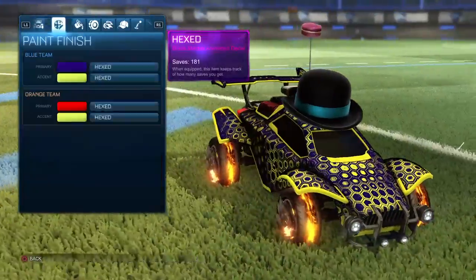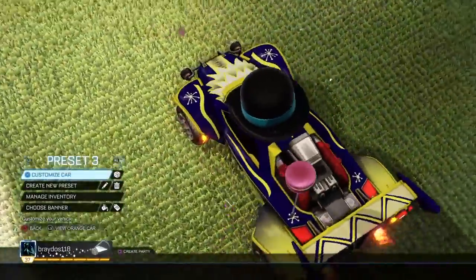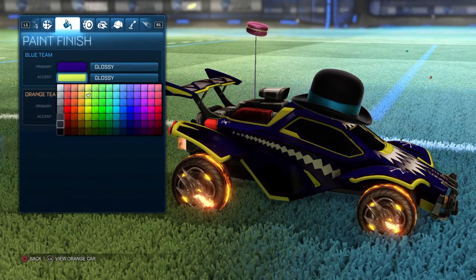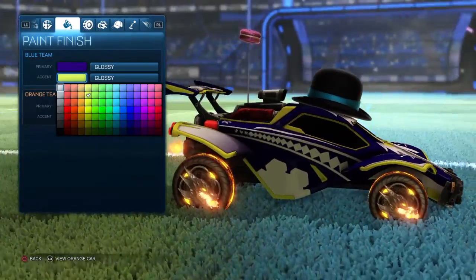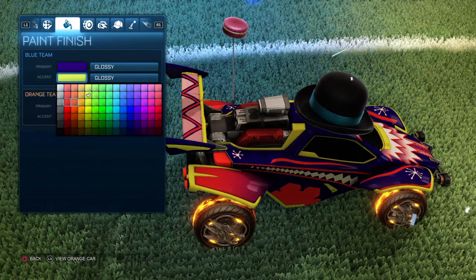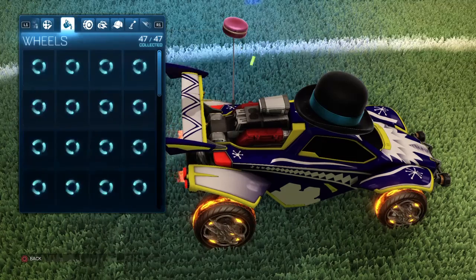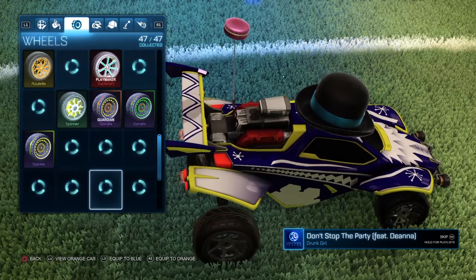That's what I want to do - put on that decal. As you can see I do have Hex decal - that's actually not that bad, although you can't really see the white on it. Maybe if I put it black, or do it all white - I actually don't mind that. I'm trying to get my Draco wheels to a higher certification. I haven't used them in a while - usually I've been using my Spiralis wheels. Peppermint wheels - they'll go good if I do this. I've got a Saffron Octane, they don't really go, but we'll just put them on because why not.